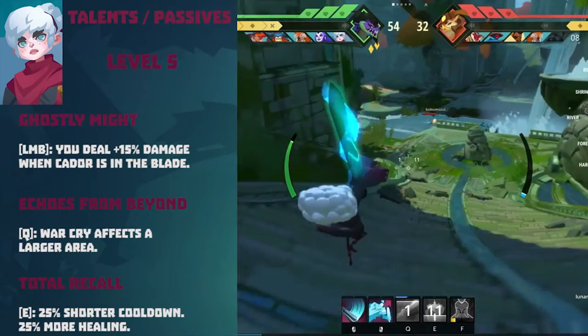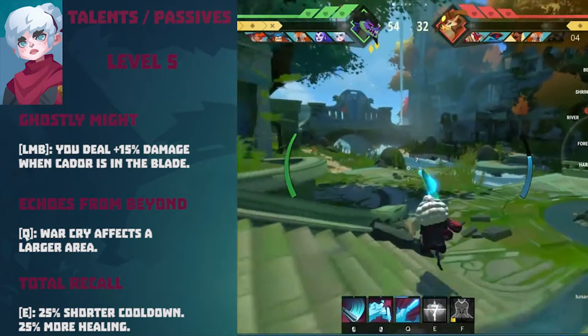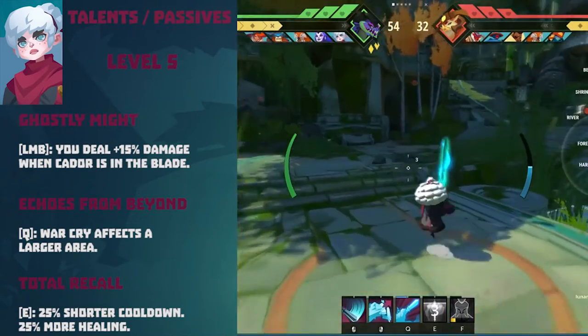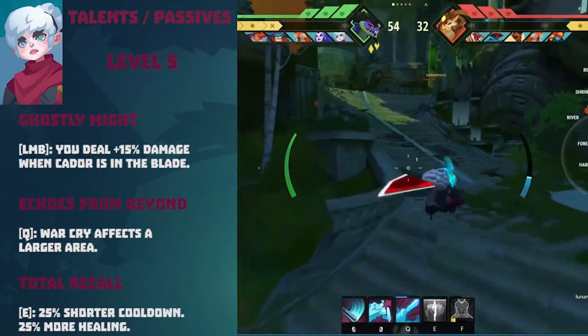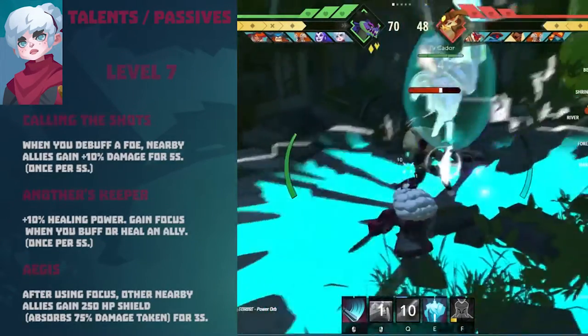Talents at level 5: Ghostly Might (left mouse button) — you deal 15% more damage when Kaydor is in the blade. Echoes from Beyond (Q) — War Cry affects a larger area. Total Recall (E) — 25% shorter cooldown on skills and 25% more healing.